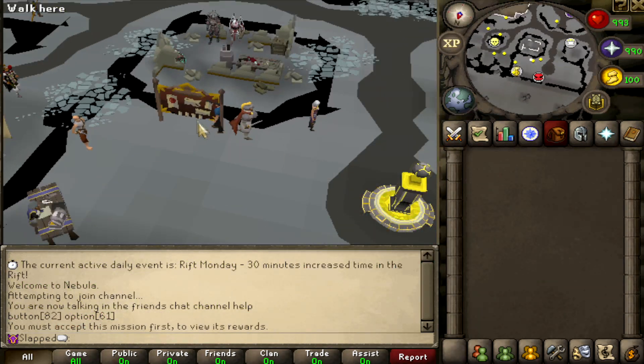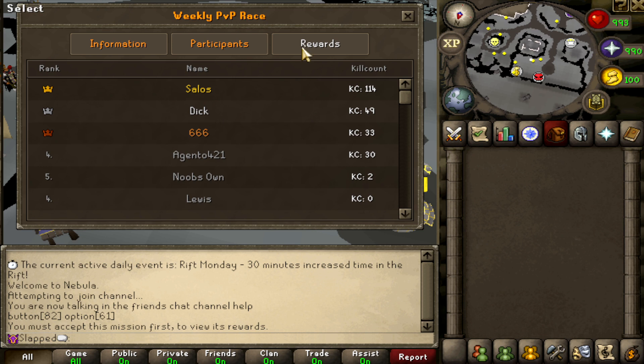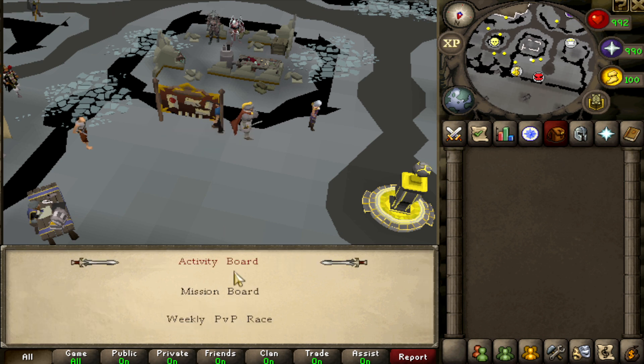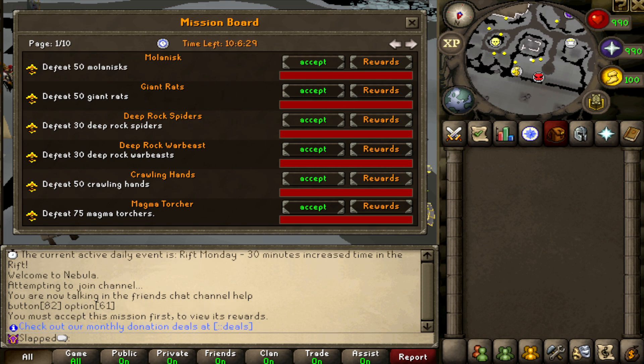Just east of the orb there's an activity board. There's a weekly PvP race where the rewards are really good. There's also a mission board where you can do a bunch of missions for different rewards, and you can get mastery rank-specific missions — so doing them also trains your mastery rank, which is very important.